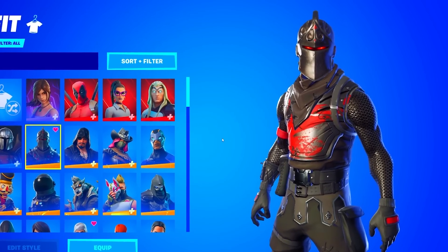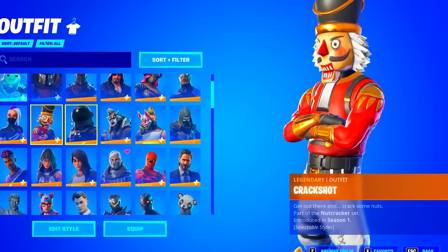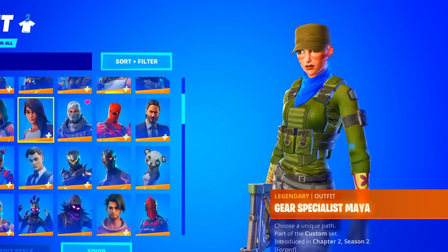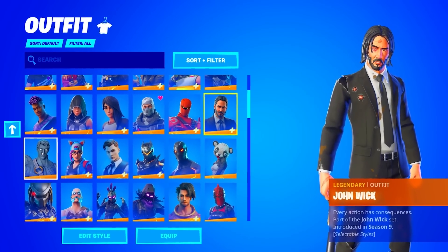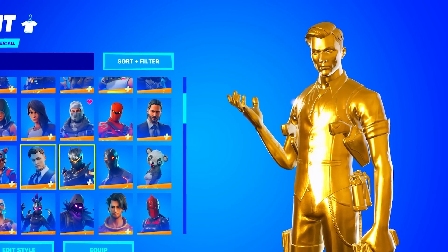We got the Black Knight of Season 2. The Blackheart, Calamity, Carbide, Catalyst. We got some old Battle Pass skins here. Dark Voyager of Season 3. The Dire as well. Drift, Enforcer, The Fade, The Fate. The Gear Specialist — I really like how he upgraded this. We have the Havoc of Season 3. The John Wick. Love Ranger. Lynx. This subscriber has already maxed out the Midas.